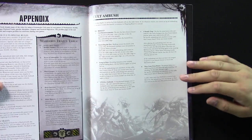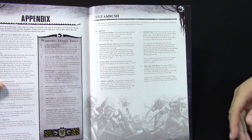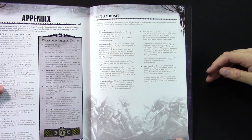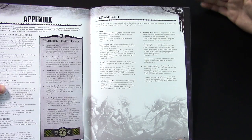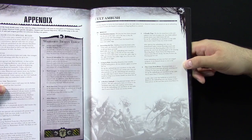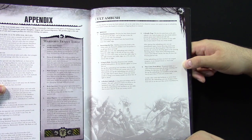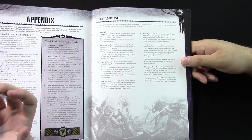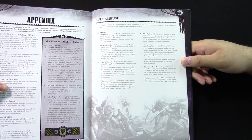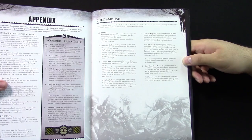Cult Ambush — so good. This chart works like this: the higher you roll, the better. On a one, they just come onto your board edge as normal. On a two, Encircling the Foes — the unit comes in from the left or the right flank, basically outflank. Lying in Wait: you can set the ambushing unit anywhere on the table that is nine inches away from enemy units, or alternatively more than six inches away from an enemy unit so long as no model can draw line of sight to them. So say a squad of Marines is coming past a ruin — pop them right behind the other side of the wall. And importantly, that's not a deep strike — you just place them down.